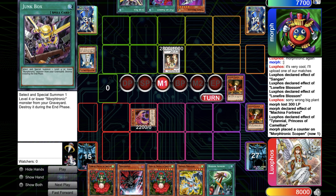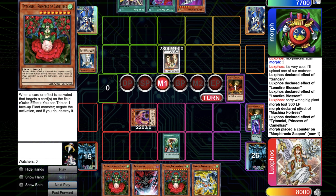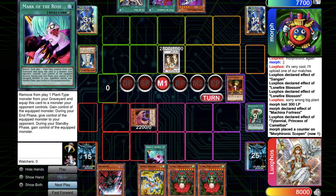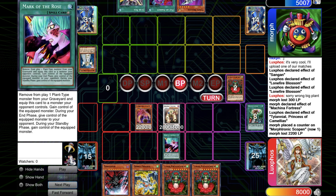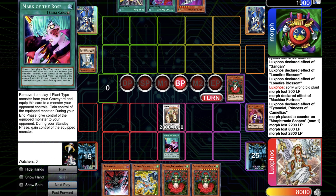He just passed his turn and I top deck another Titanial, which is awful. So now I go for Hidden Armory and go for Mark of the Rose. Still the Colossal Fighter and now I'm just racing him. I attack directly with Amaris, the effect goes through, and now it's getting very low. I just need the three Amaris and it's done.